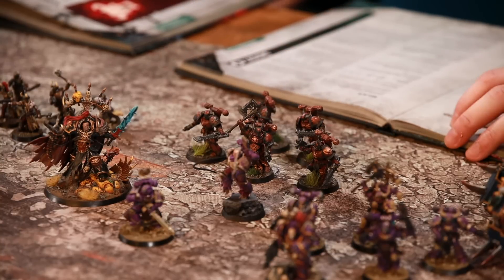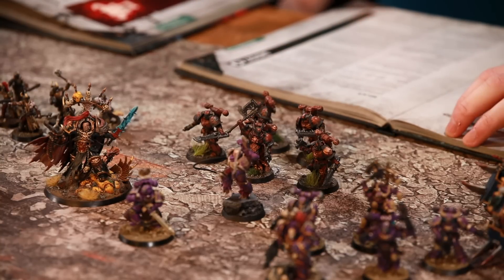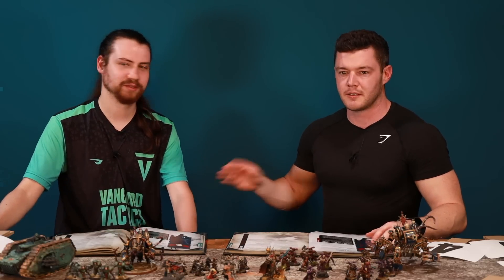Good round for the Word Bearers. Next up: the Night Lords. Their legion trait is a bit complicated. First, an aura of minus two to enemy unit leadership and minus one to their combat attrition tests. Second, if a unit has a modified leadership of five or less, they get plus one to wound in melee — like a worse Blood Angels ability, but with potential morale effects.